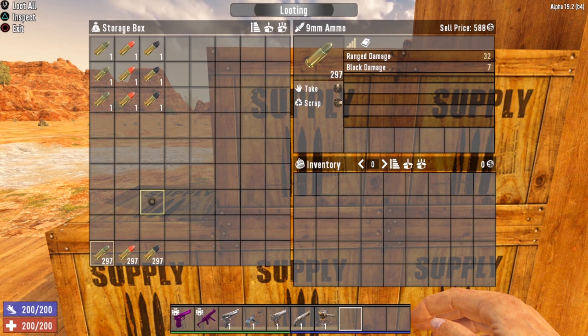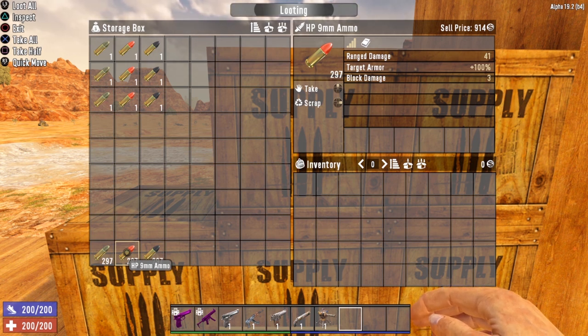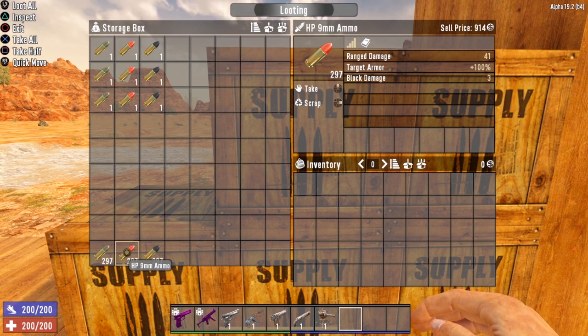Let's start off with 9mm ammo. This is ammunition for weapons like your pistol or the SMG. Your standard 9mm ammo has a ranged damage of 32 and a block damage of 7. There is also a hollow point version of the 9mm ammo. This version increases ranged damage to 41 and decreases block damage to only 3. One important thing to keep in mind with the hollow point ammo is the target armor plus 100% stat. What that does is pretty much make hollow point ammo ineffective against any armored zombies — it's great against zombies that do not have armor, but against armored zombies it becomes useless.